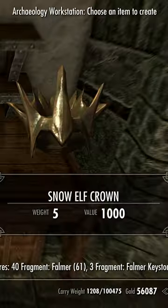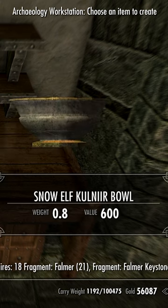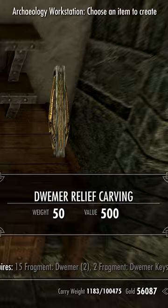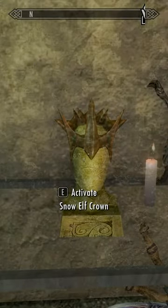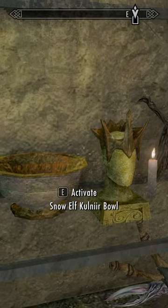We also picked up a great number of falmer fragments and a few falmer keystones, so with that we can make the snow elf crown and the snow elf colander bowl. We can go and get those on display right there and right there — good, beautiful, excellent.